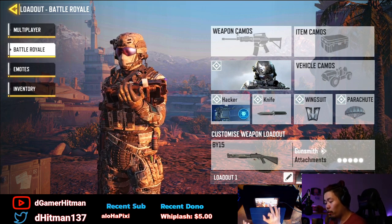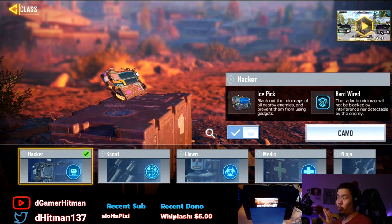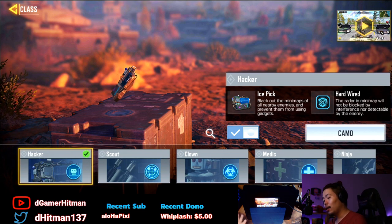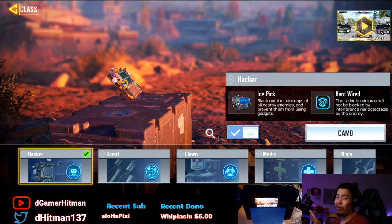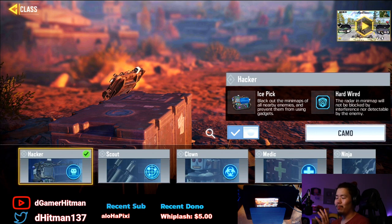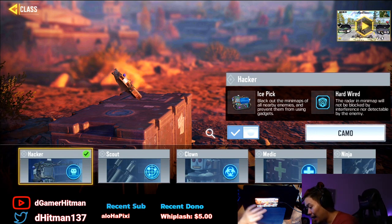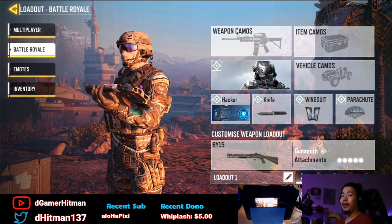The main thing I want to talk about is the Hacker class. I think it's going to be really, really good in team play — if you're playing squads it'll be great. But if you're playing solo it's probably not worthwhile. What it basically does is make your opponent's minimap blur out, like a counter-UAV, and they can't use their abilities. Really good in teams, pretty bad in solos.